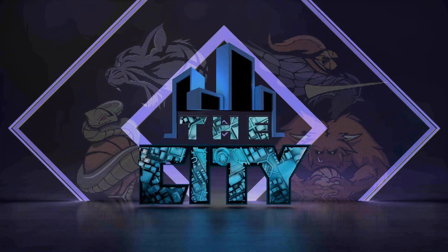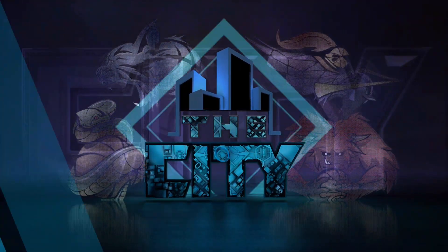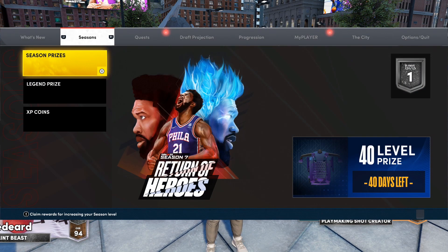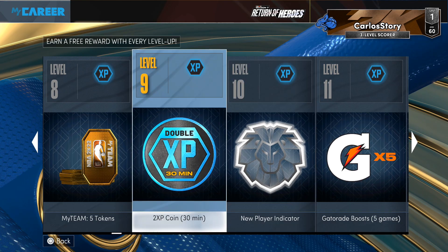I'm going to show you guys how to get this Dark Matter Russell Westbrook if you do want to get him. The way you do it is by loading into MyCareer and also Park. If you've been playing 2K for a while, you know they have seasons for every single game mode. You guys can see right here the season prizes — once you go all the way to the right, there's also other rewards. For example, some tokens — you got five tokens right here.